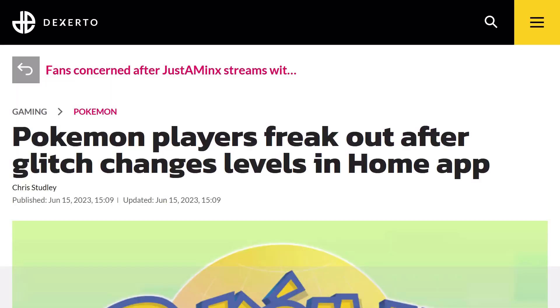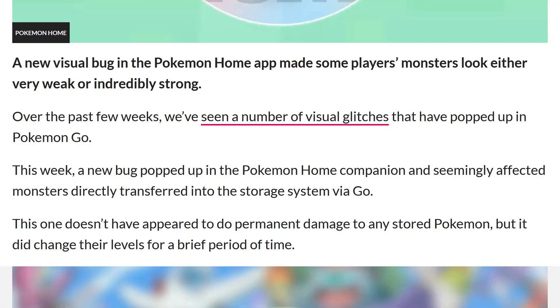The article is titled 'Pokemon players freak out after glitch changes levels in Home app.' A new visual bug in the Pokemon Home app made some players' monsters look either very weak or incredibly strong. Over the past few weeks we've seen a number of visual glitches pop up in Pokemon Go. This week, a new bug popped up in the Pokemon Home companion app, seemingly affecting monsters directly transferred into the storage system via Go.